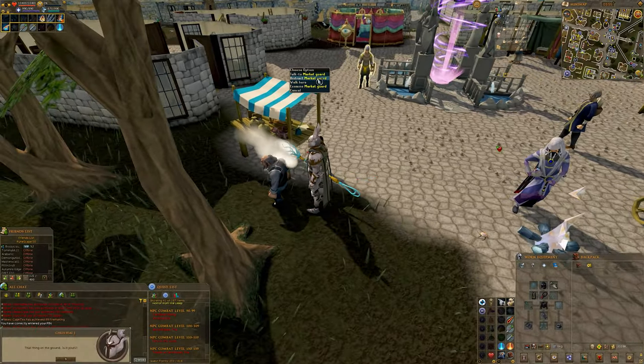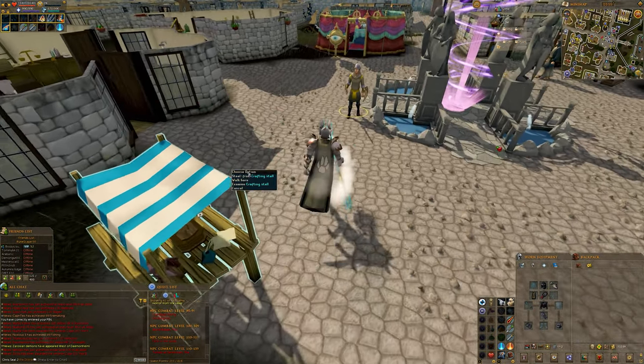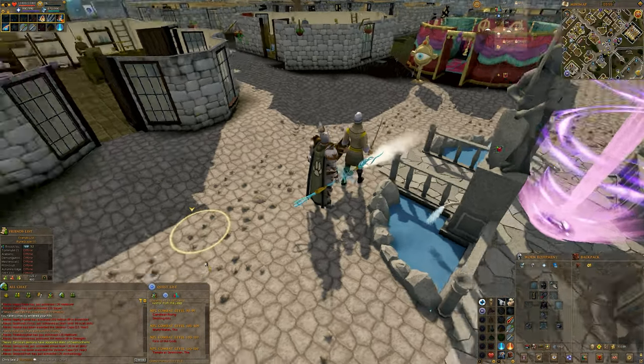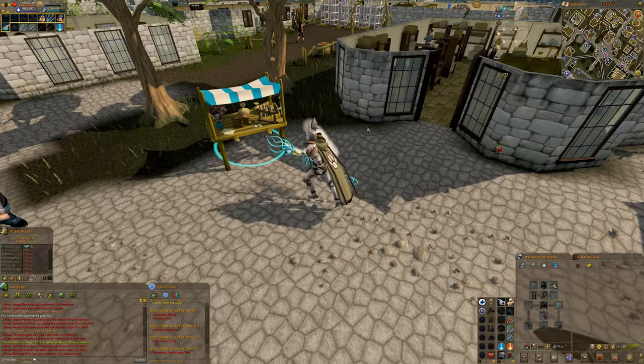Speak to Urius and ask if that's his talisman on the ground. While he walks over to pick it up, quickly run to the market guard and tell him Urius is giving him the evil eye to distract them.